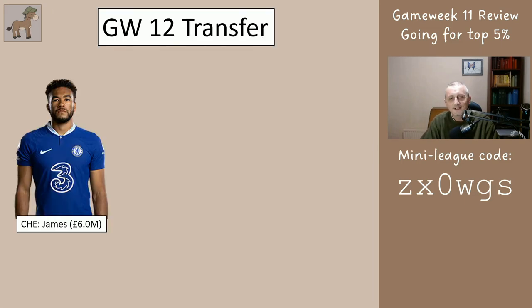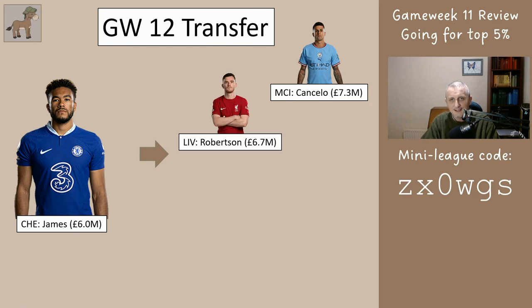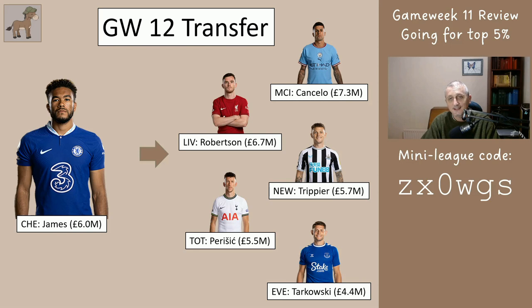Game week 12 transfer: James looks like he's going to be out up until the World Cup and during the World Cup. So we need to move him on, and I suggest you get one of the defenders we already know about — Cancelo, Robertson, Trippier, Perisic, or you could even throw in Tarkovsky. We already have Patterson but Patterson's on the bench and he's injured. If you go for Tarkovsky you may never play him anyway apart from this week because we'd be short of players. Whichever one of those you want that you haven't already got and can afford, just buy one of those defenders.